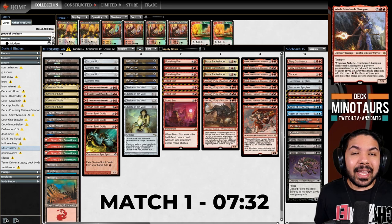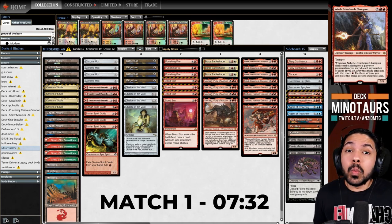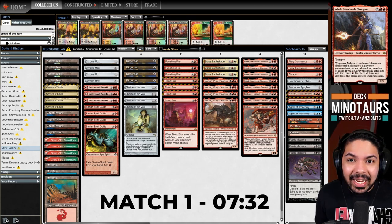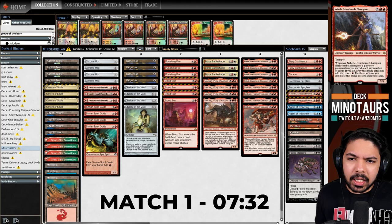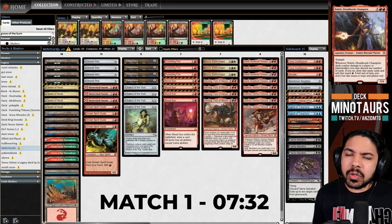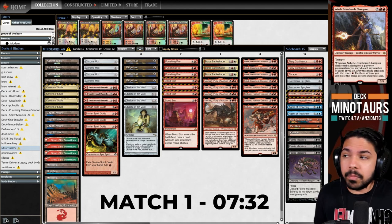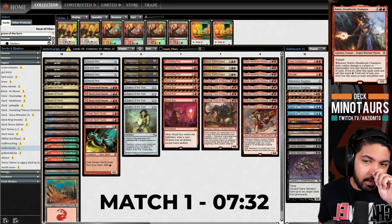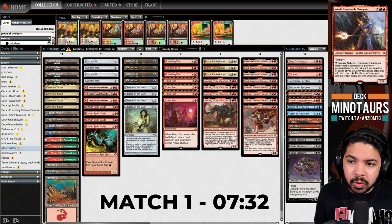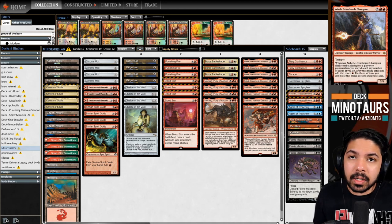Welcome back to Channel Fireball with another legacy video - today we're playing Minotaurs, a stompy deck in red. It features Chalice of the Void and Blood Sun, trying to power out Minotaurs as fast as possible while preventing the opponent from playing. Our mana sources include Ancient Tomb and City of Traitors for turn-one Chalice, plus Chrome Mox and Simian Spirit Guide for acceleration.